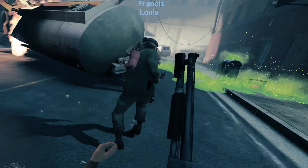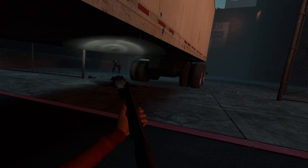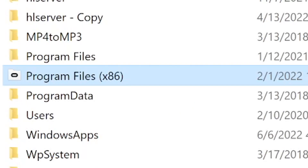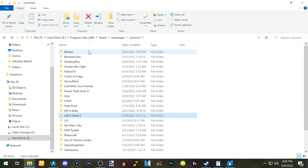Now we need to actually install the mod and set the launch options. Go to wherever you downloaded your .zip file for the mod, and drag it into your Left 4 Dead 2 install folder. This is usually on drive C, or wherever you install Steam games. From there, go to Program Files x86 — yours probably doesn't have the Oculus logo on it, that's just a remnant from when I used a CV1. From Program Files x86, go to Steam, then Steam Apps, Common, and Left 4 Dead 2.